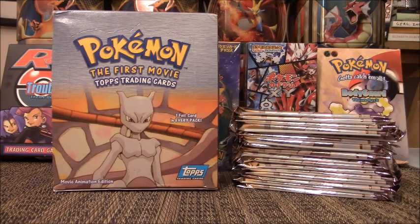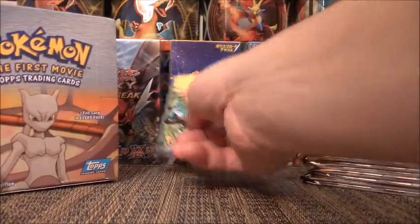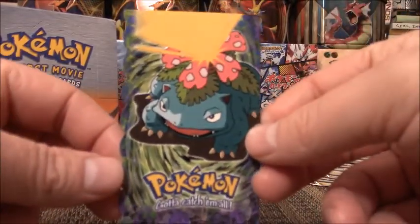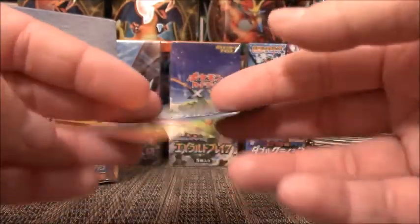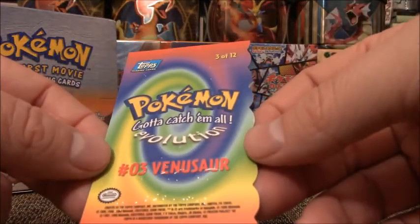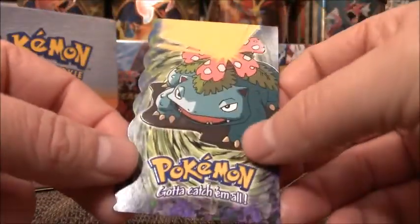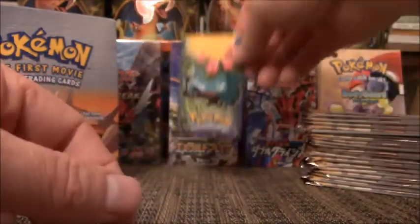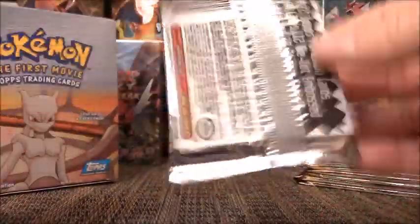What's up YouTube, this is Cory with Cory's Card Craze, and I have part two of my booster box opening from Pokemon: The First Movie Topps Trading Cards. In part one, we had a really crazy pull — we pulled this super miscut Venusaur. It looks like someone took a pair of squiggly scissors to it. You can see it's indented throughout the whole card. We're going to have to figure out if this is worth anything. But anyway, we have all these packs to get through in part two.